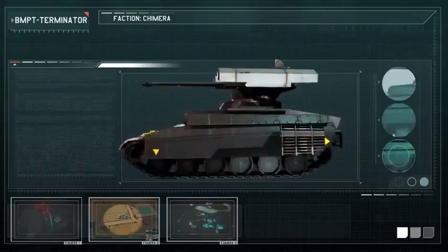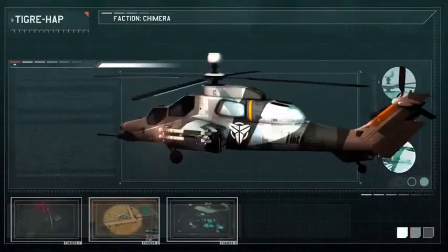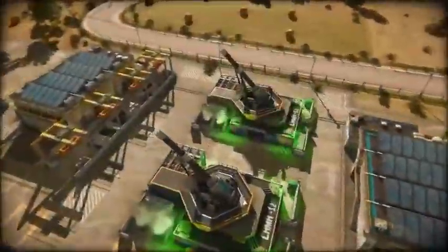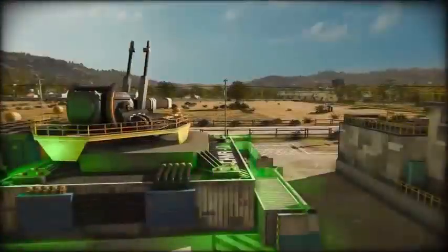Following the Sword or Shield pathways, a Chimera commander will select which branch to follow before eventually expanding into both, ultimately gaining access to the Omega Blitzer — an HQ weapon capable of inflicting devastating bombardment anywhere on the map.